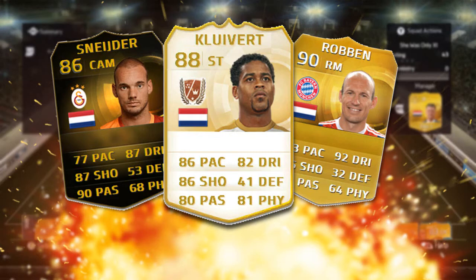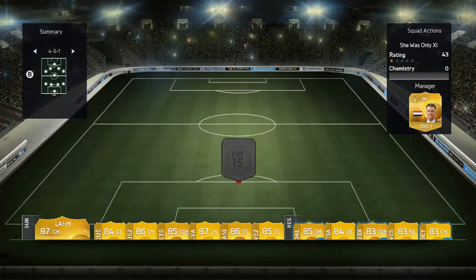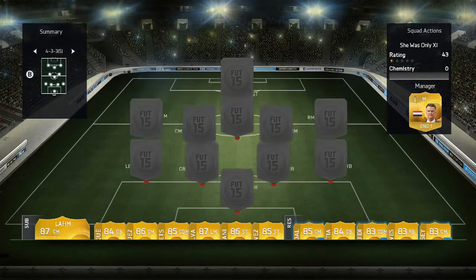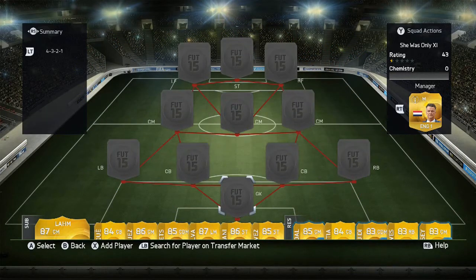So yeah, this squad builder is really expensive, but if you guys can afford it then I would recommend it a lot. So let's get into it. The formation that we have is — actually no — it's 4-3-2-1, with the right forwards and left forwards.